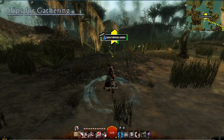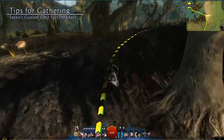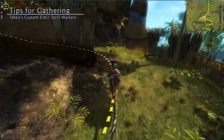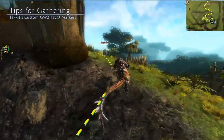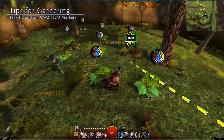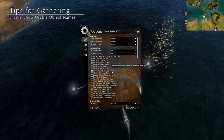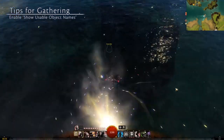Tip 6: GW2 Taco is an overlay program that will draw farming routes on your screen as you play. This can be useful for gathering endgame materials in Living World maps, farming permanent nodes, or hitting farms. TechIt, another ArenaNet partner, has put together a large pack of custom markers that will give you access to many of those routes. I'll put a link below to a video that covers more information about this overlay, like where you can get it, how to install it, and all that stuff. And the last tip: turn on show usable object names. Gathering nodes will appear on screen with yellow names. This will make finding materials hidden in tall grass or underwater easier for you to find, without constantly having to check your map.